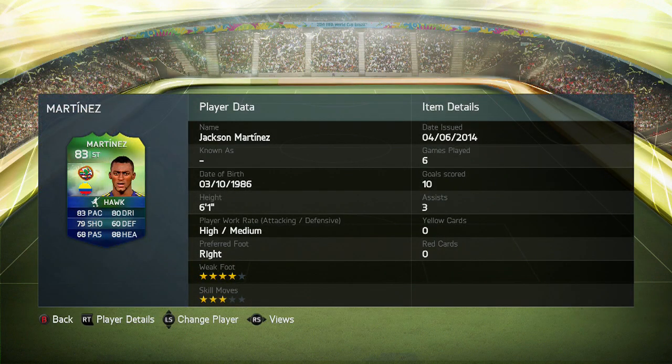So a closer look at him: 6 foot 1, high attacking work rate, medium defensive work rate. He's right footed, 4 star weak foot, and he's only got 3 star skills on this card. In 6 games he's scored 10 goals and 3 assists.